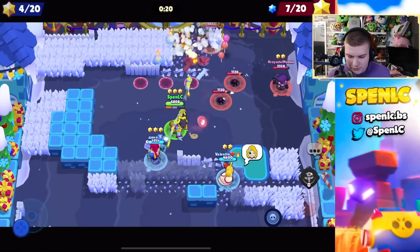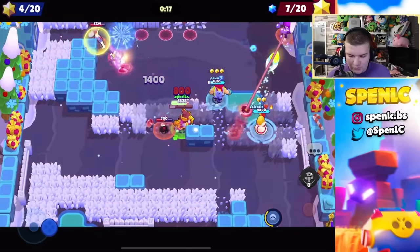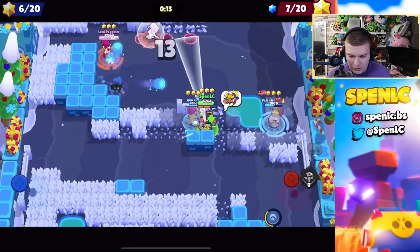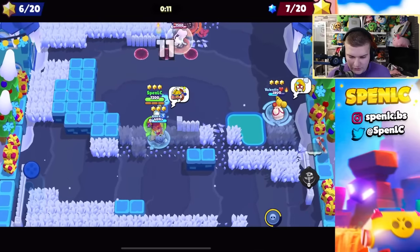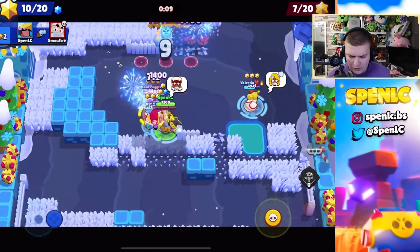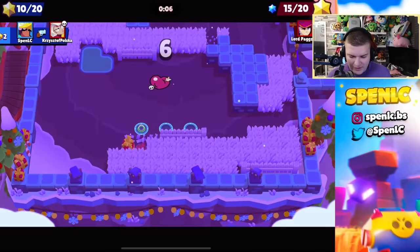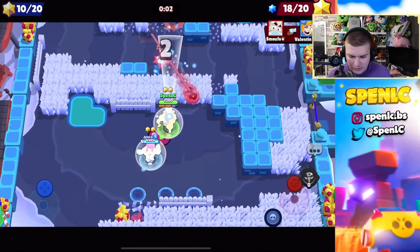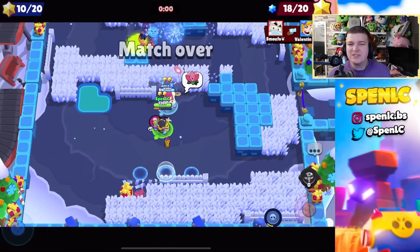I pop our super trying to get the pinch onto Gus — that's not the best. Fang has all the stars so we might be able to... we just need one more kill. Gus just stepped on a mine — can we get the kill on Fang in time? My teammates can't do it, Piper can't do it either. We're going into game three.